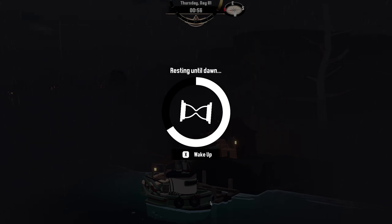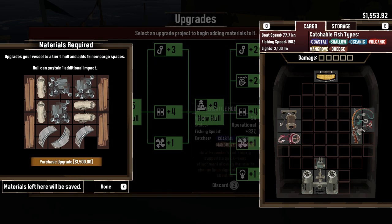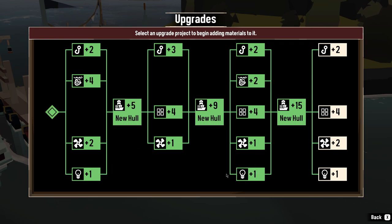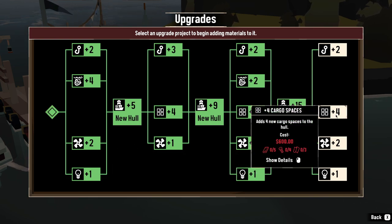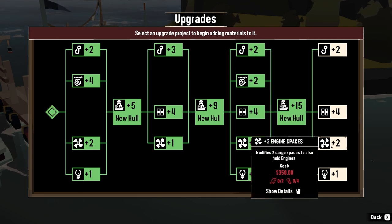The player has enough money for the new hull. They purchase the tier four hull upgrade and get an achievement. The upgrade adds four more cargo spaces and two more rod spaces, which may allow them to hold all their rods, reels, and engines.